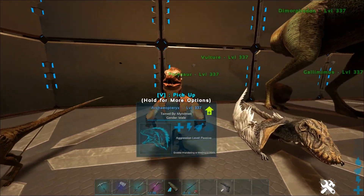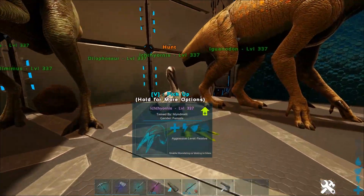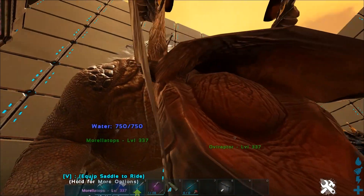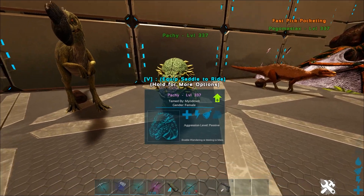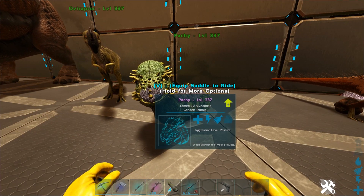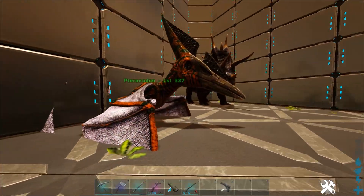An archaeopteryx — I'm not sure if I said that right — dimorphodons, a gallimimus which seems really weird, an ichthyornis, an iguanodon, a micro raptor, a morellatops, oviraptor, pachys — sorry, these guys are kind of sunk into the floor a little bit. You'll probably see that in the other area too. I can't do too much about it without a lot of reconfiguring. Also, pegomastex.